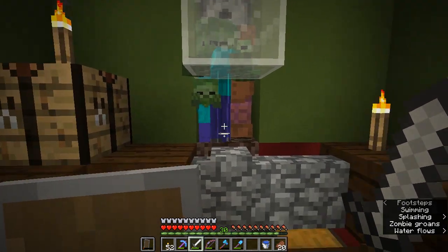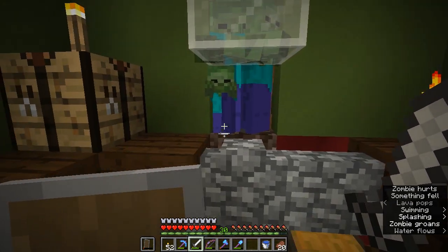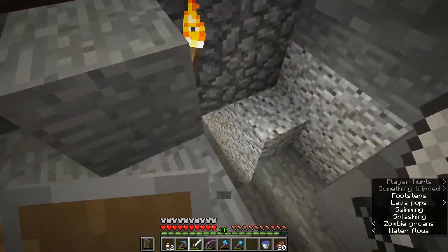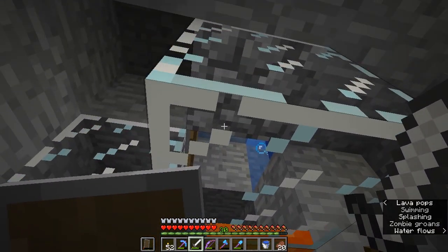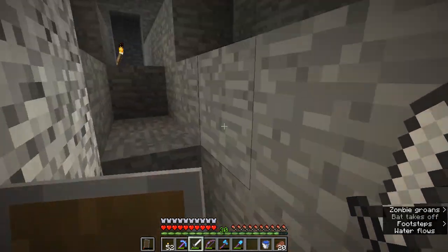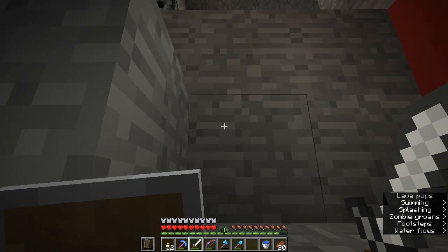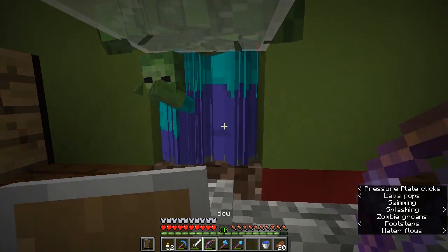It uses observer blocks now instead of a monostable circuit using a piston. Full credit goes to DerpCrafter for the original design. You might be wondering how the baby zombie isn't getting out — that's because the cobblestone wall has a one-and-a-half block height and the glass block is preventing it from walking out. The babies from spawner three and the other two get diverted away by a water stream into a little lava blade I've set up down here. The adults go up, but the babies can't reach the top water source block so they just drop down here.